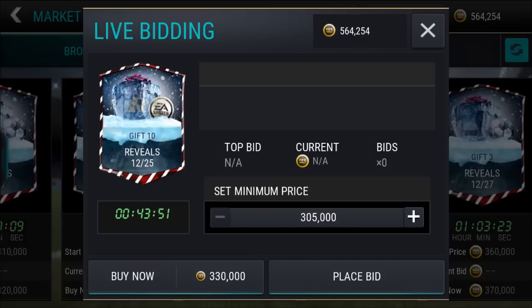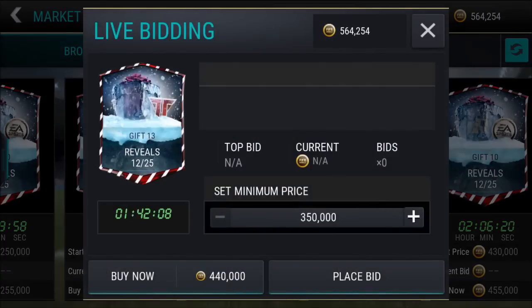Next up is gift number 10. It has the EA logo on it, and inside the present you can see some yellow and blue. This could be the Dortmund colors, so it might contain a special edition Royce card or something like that. It also could contain player packs — maybe one of those 100K packs inside.